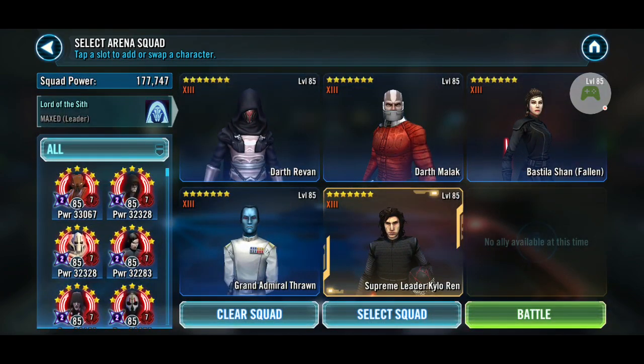This is the team I've been using against this lineup. The basic strategy is to fracture Rey as soon as possible, keep the Jedi and Watt under fear as long as I can, kill off Watt as soon as possible, and basically make your way through Rey. So let's get into the battle.